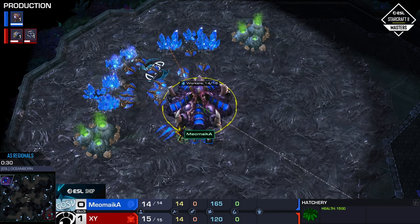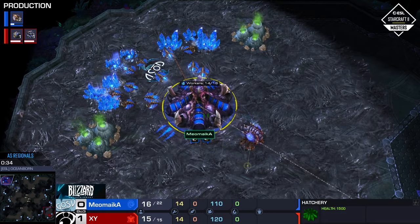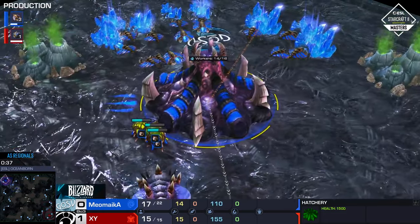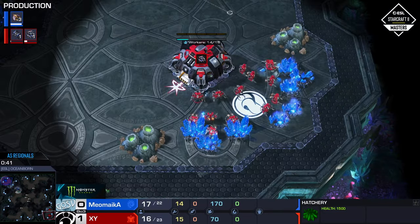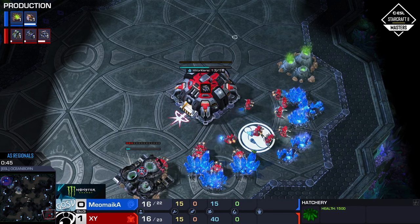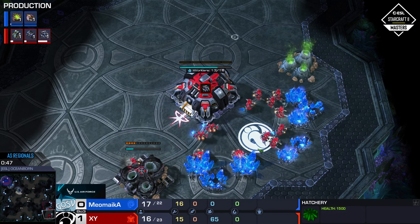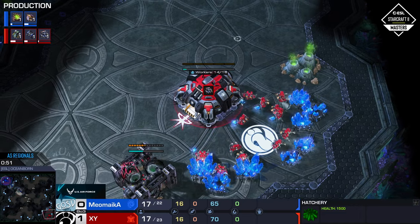And here he is, spawning up in the top left — it is the Zerg juicer, Meomica, playing for Team Gosu. His opponent in the bottom right, playing with the red SCVs and winning game number one there in the end — we're looking at XY. Main command center placed.